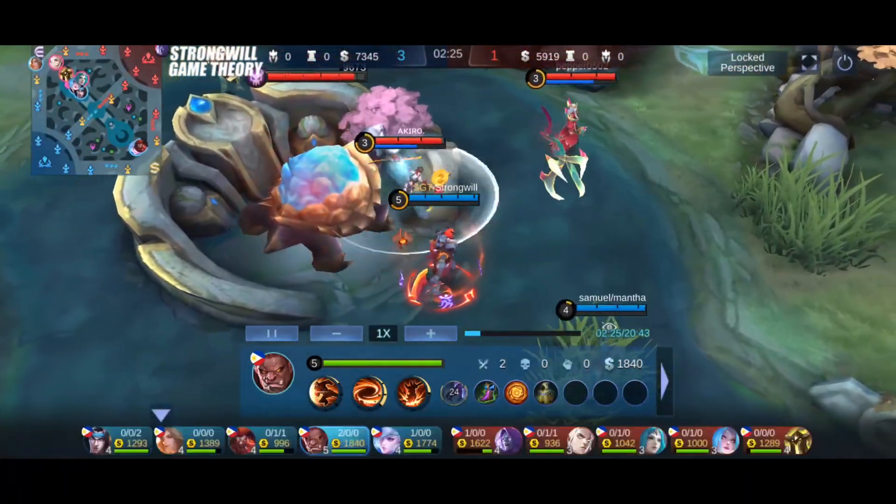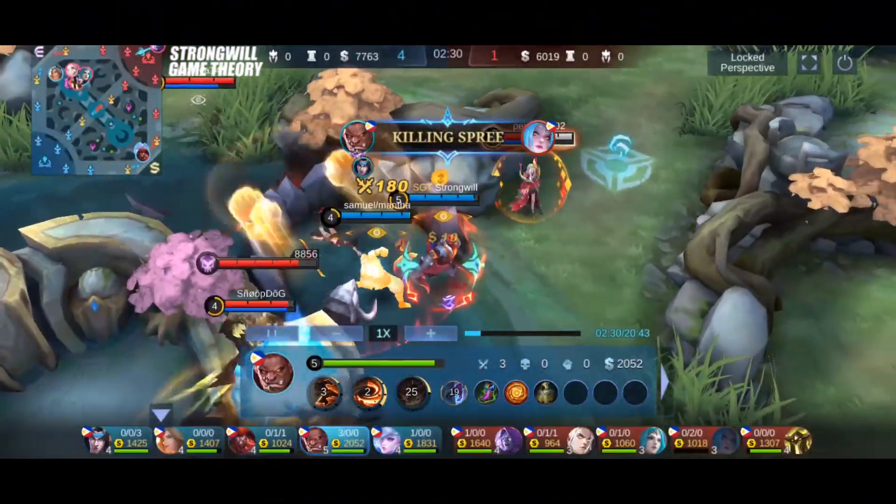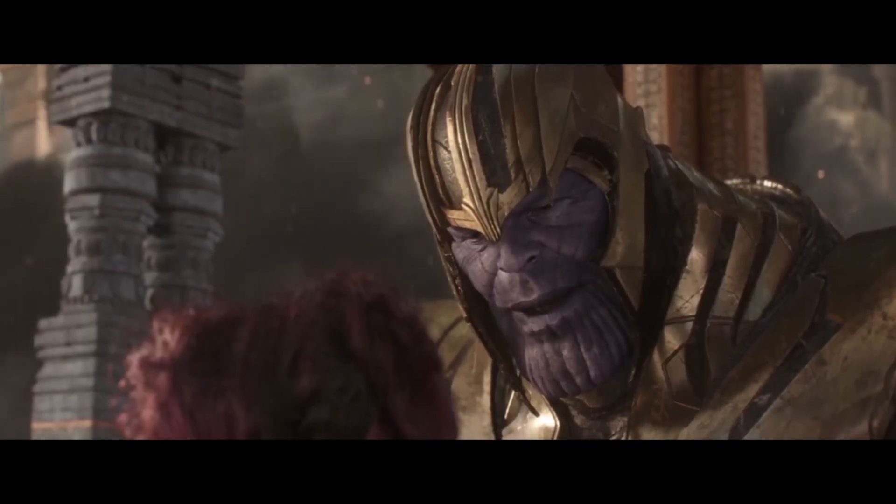The fighter emblem is focused on sustain, while the assassin emblem is geared towards damage. Despite their different purposes, balance is still a crucial consideration — perfectly balanced, as all things should be.